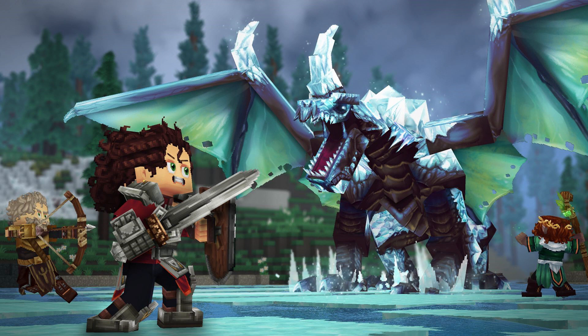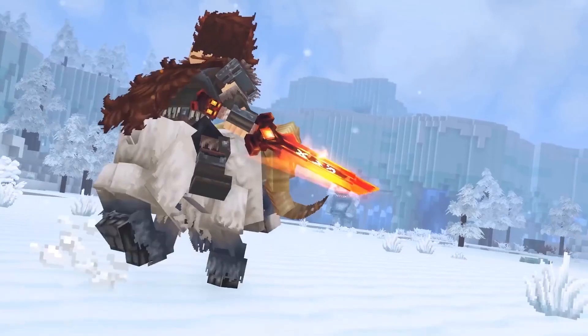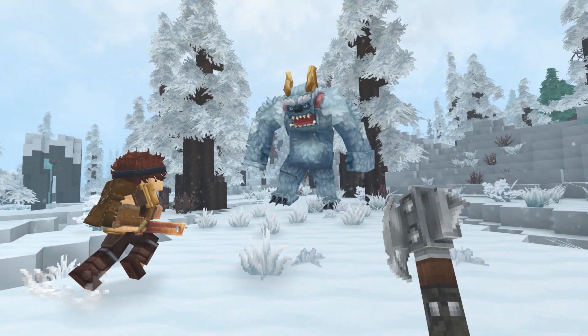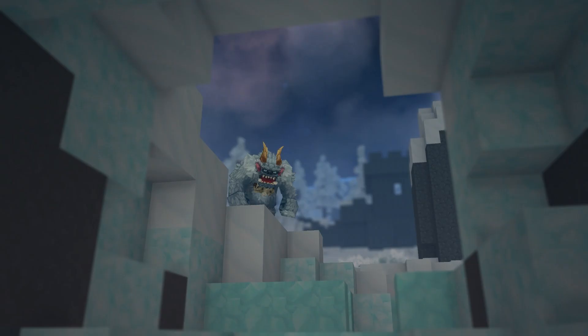Then we've got the Yeti. The Yeti is pretty straightforward — it lives in the snow, and we know from the trailer that it can pick up pieces of ground and blocks and throw them at you. So this will definitely be hard to fight.